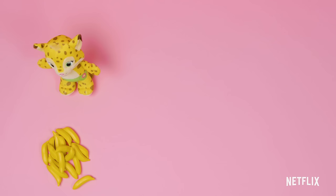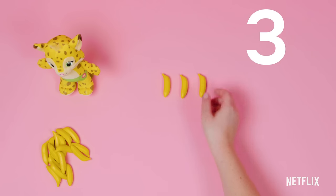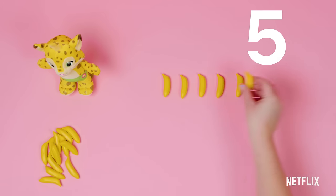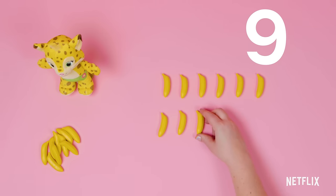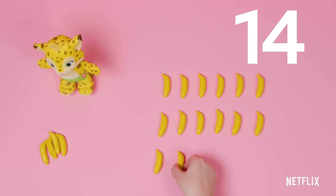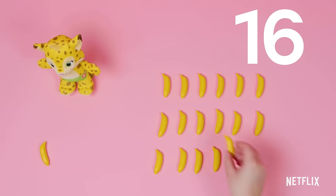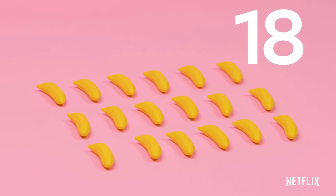Can you count all the yellow bananas? Try your best. 1, 2, 3, 4, 5, 6, 7, 8, 9, 10, 11, 12, 13, 14, 15, 16, 17, 18. There are 18 bananas. That's a bunch of bananas — you could feed a lot of monkeys with all those bananas!